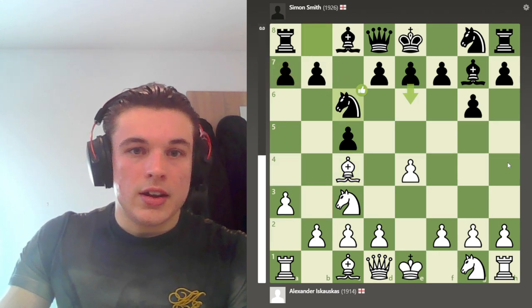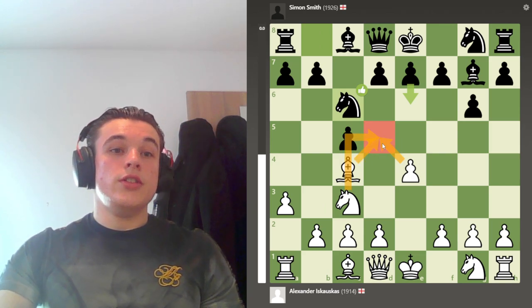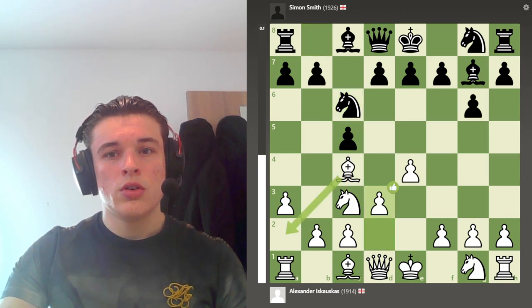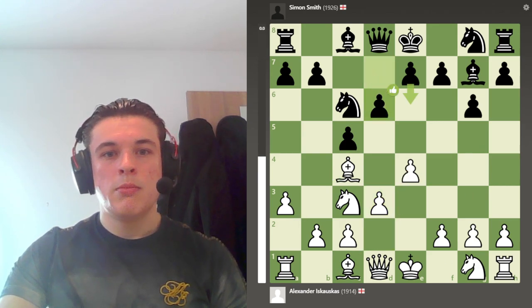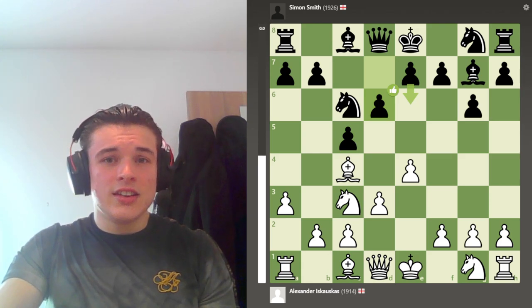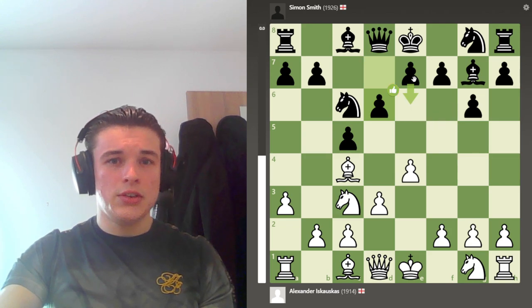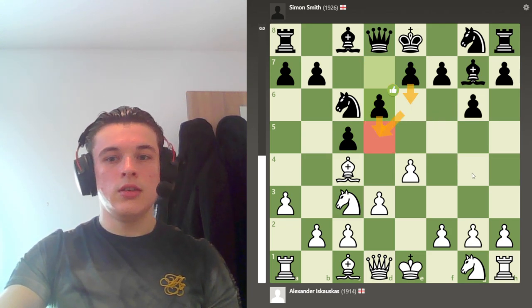My opponent plays Nc6 and a big part of this opening is me trying to defend the D5 square — we'll see why that's quite important as the game goes on. I play D3, just securing my centre and getting my bishop open. My opponent plays D6, which the computer prefers E6 for. D6 obviously opens the bishop up but what's most testing in this line is when black goes for E6 and really tries to get D5 in quickly.